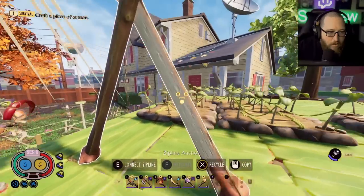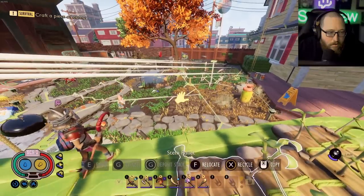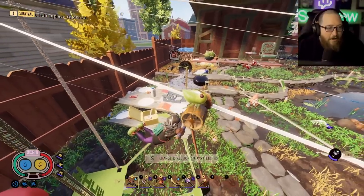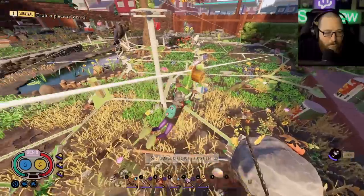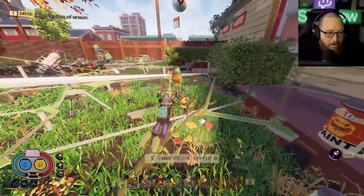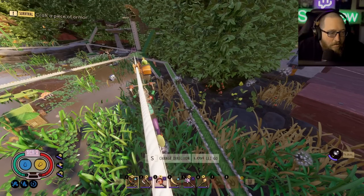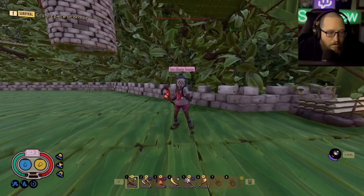We'll go to the hedge, which requires a zip line — we'll take this one and then the second. Have you ever thought about not having 10,000 zip lines strapped to one post? Yeah, I have thought about it. This is so different — rather than a mega build it's just a literal entire yard full of towers over every point of interest.